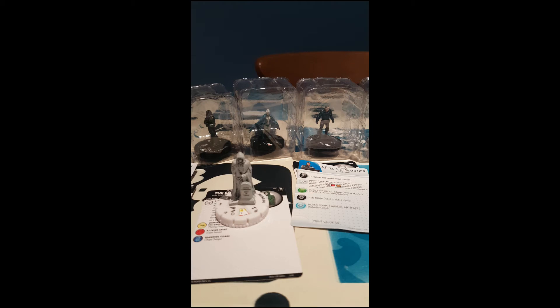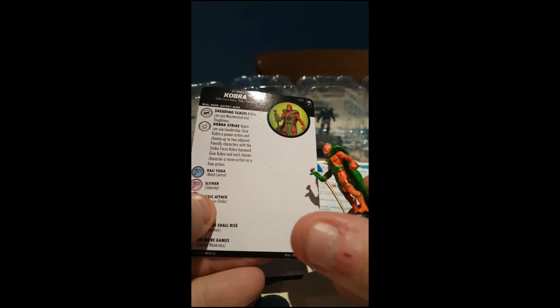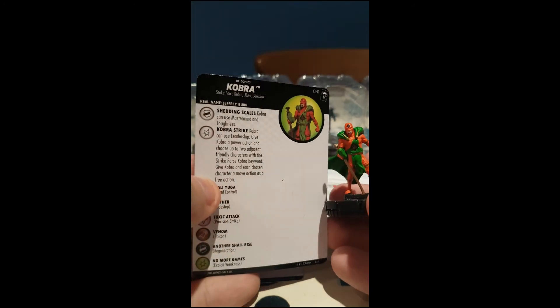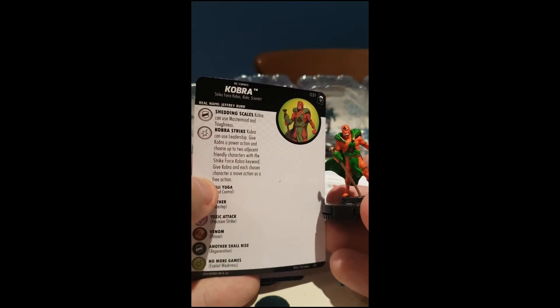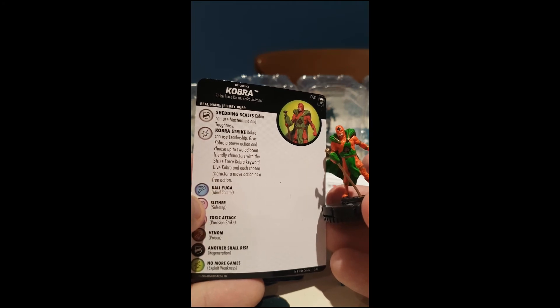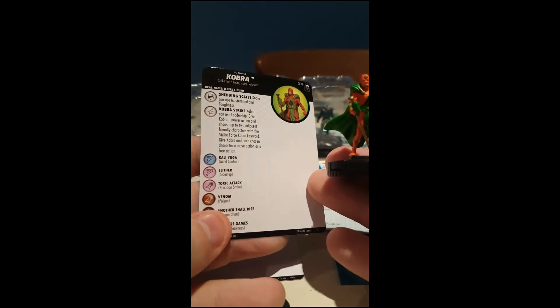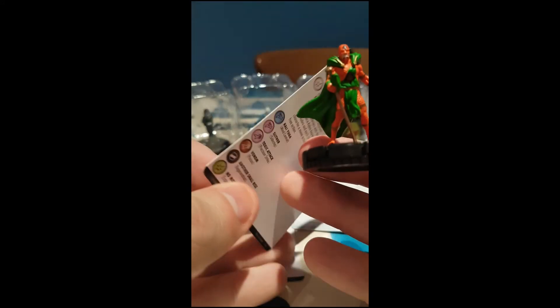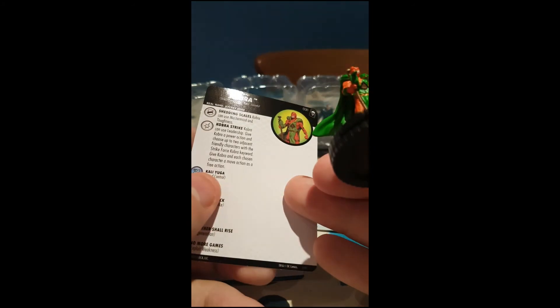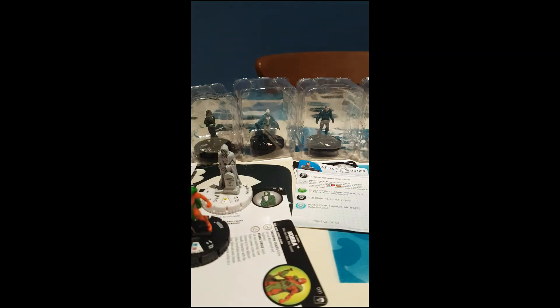Cobra. So I've had some fanatics for this character and I've always wondered who the man is behind the fanatics — and Cobra is the man. Doing a bit of a Michael Jackson smooth criminal shtick — I think he's gone a bit bent in the packaging. Shedding Scales defense: Cobra can use mastermind and toughness. Cobra can use leadership. Give Cobra a power action and choose up to two adjacent friendly characters with the Strike Force Cobra keyword; give Cobra and each chosen character a move action as a free action — that's pretty cool. Five clicks for 60 points. Mind control and sidestep, precision strike and poison, regen and exploit weakness. Four clicks of the defense box out and then regen, and two clicks of the damage box out. Not a bad piece for 60 points — obviously if you've got Cobra fanatics, as I do, that makes it a lot easier.